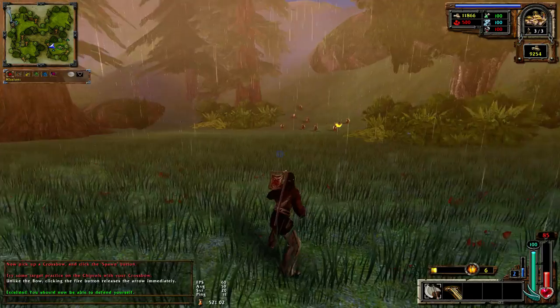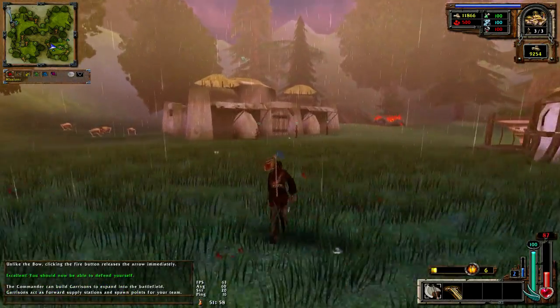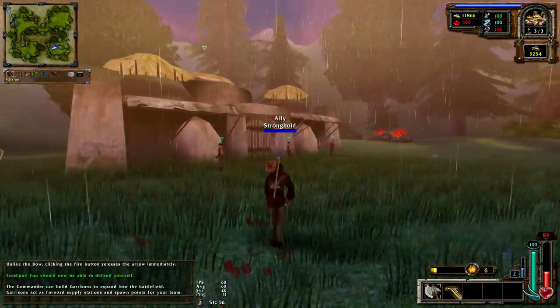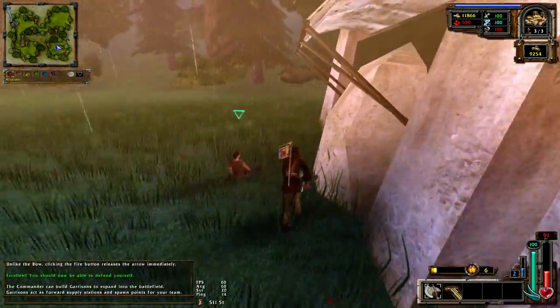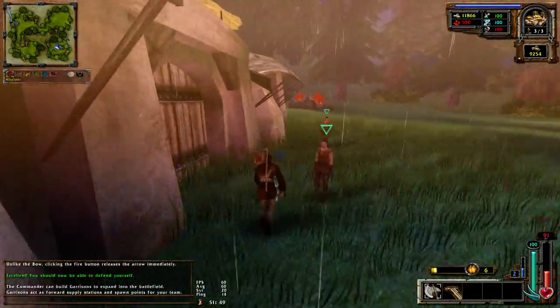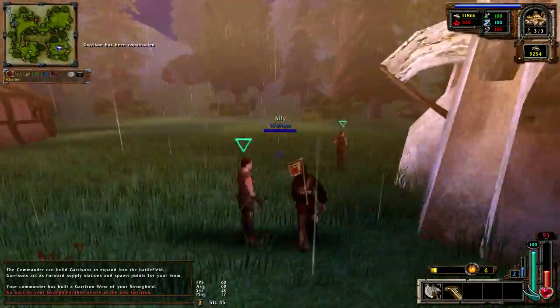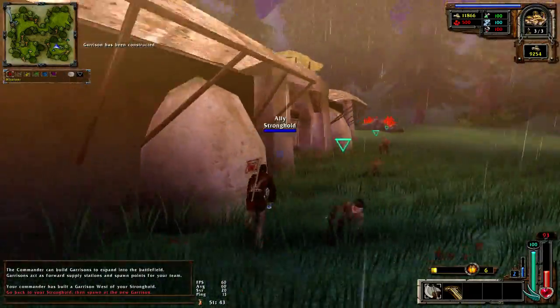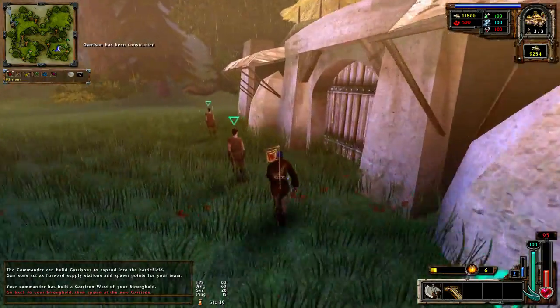You should now be able to defend yourself. The commander can build garrisons to expand into the battlefield. Garrisons act as forward supply stations and spawn points for your team. We have constructed a garrison - your commander has built one west of your stronghold. Go back to your stronghold, then spawn at the new garrison.